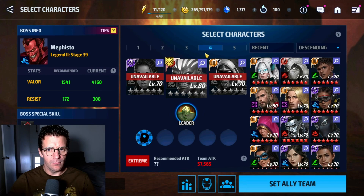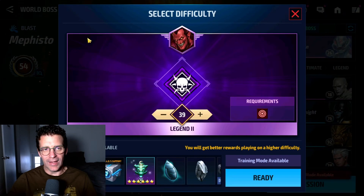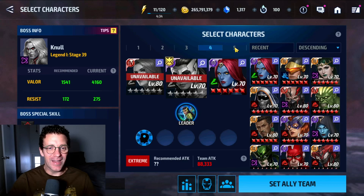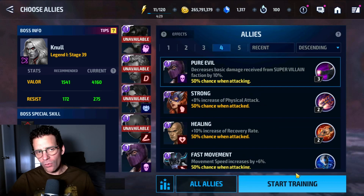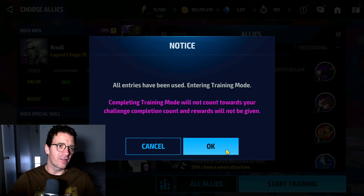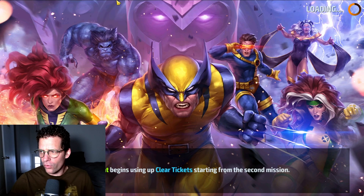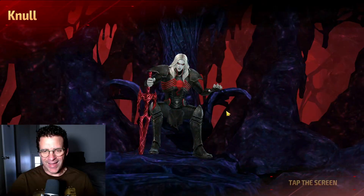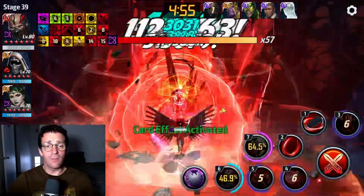Actually, my mistake — it's not Mephisto, it's stage 39 Super Villain. We have a team set for him. I want to see if he can hit the 100-second clear on stage 39. I didn't really check what his Tier 4 skill does, so we're just going to use it and roll with it. The rotation is very simple: 5, delay cancel, 4, 3, 4 — that's the rotation.